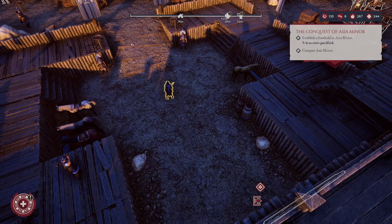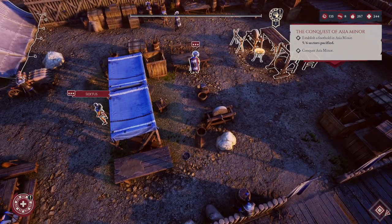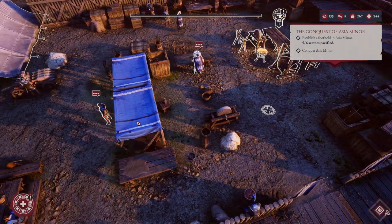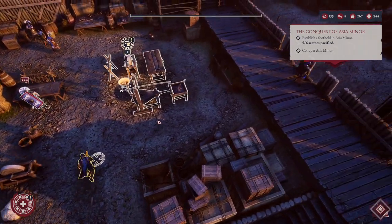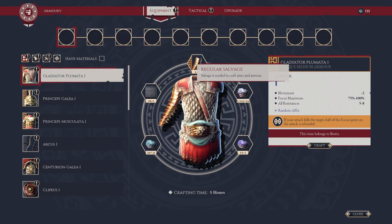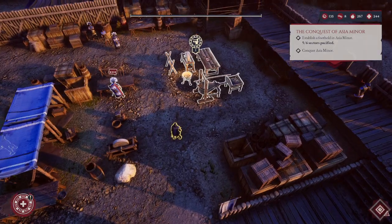We have acquired an iron mine and tannery so we are going to build our armory. Once our armory is built, we gain an old acquaintance, Sextus. If you go talk to him, he will give you or start an armor smithing mission where you'll craft something unique to the game.